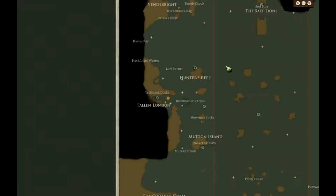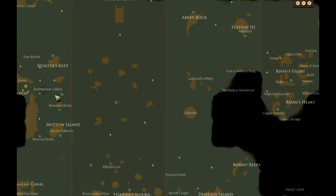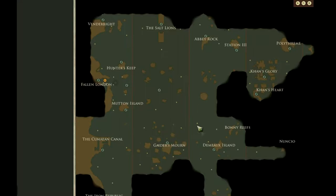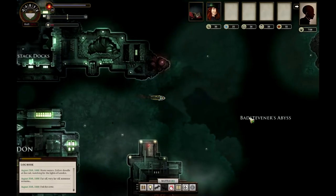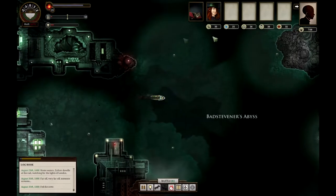Welcome to Sunless Sea number 17. Today we are going to go straight to the right. I want to go in this area, I want to explore this black. So that's the goal — we're just gonna go right as fast as possible right now, and then eventually I'll probably explore way up north on my map.